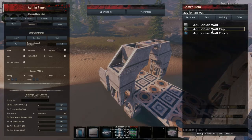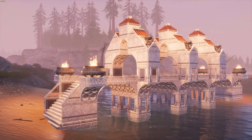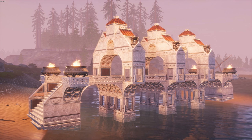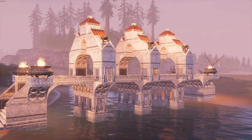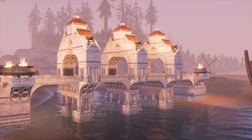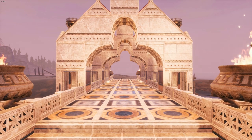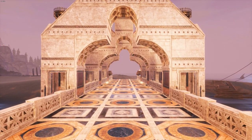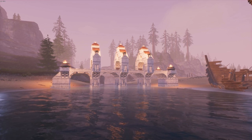Once everything has been placed and I've added some lighting and decoration, the bridge is complete, and it looks wonderful. This could quite easily be a grand bridge design in an Aquilonian city, or it could simply be a large runway up to a grand palace. This is probably the most resource-intensive design I have for you today, but it's worth it. It's a beautiful bridge that screams elegance and opulence.